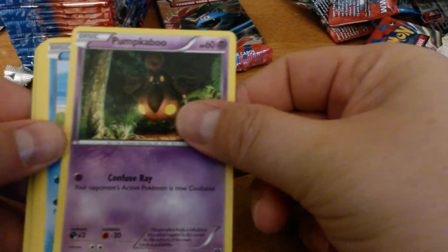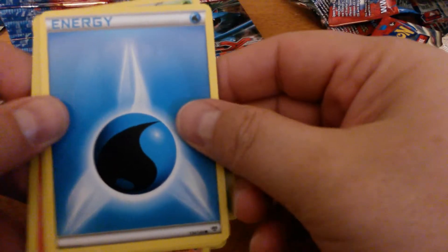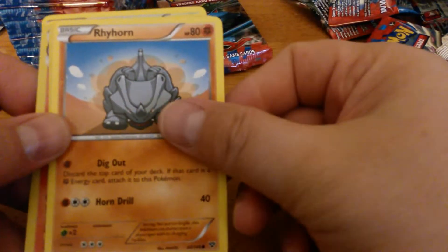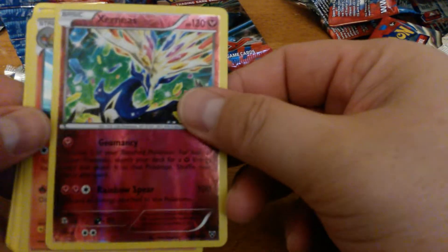Pumpkaboo, Panpour, Scatterbug, Water Energy, Rhyhorn, and a Reverse Holo Xerneas. Nice — and a Holo Talonflame.